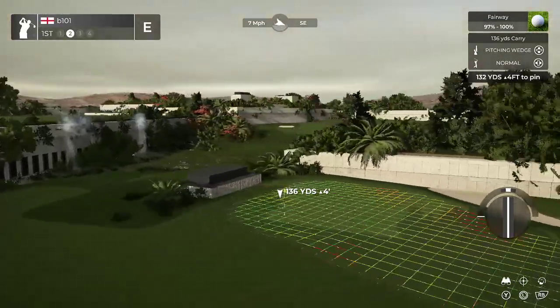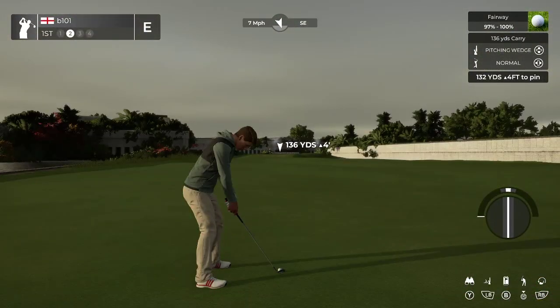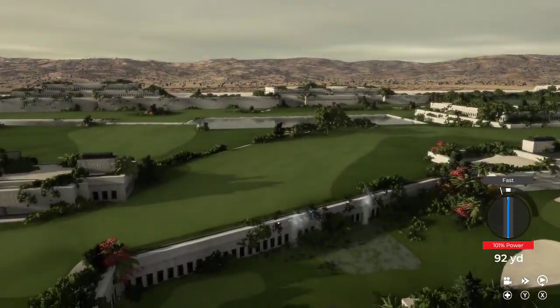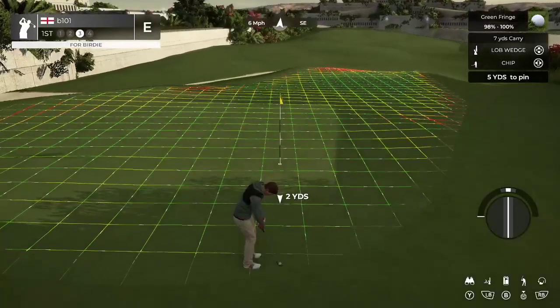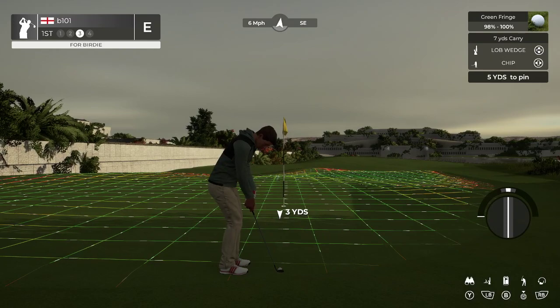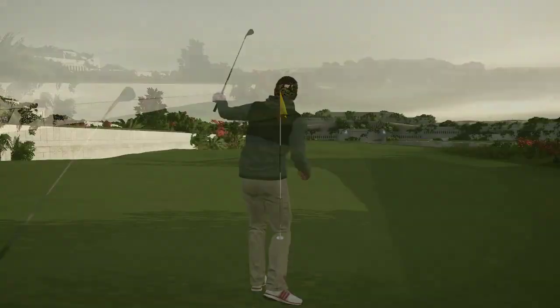The little building behind — I presume that's in play if you hit a really bad shot, but I like it. That's probably gone. Really cool view over the rest of it. Green slopes are really good — I like that you've toned them down a bit from your usual. I think that makes sense.